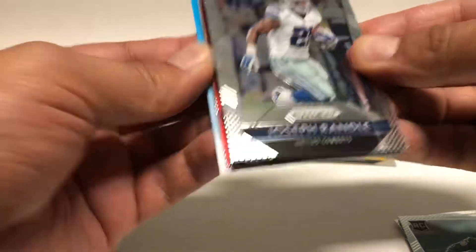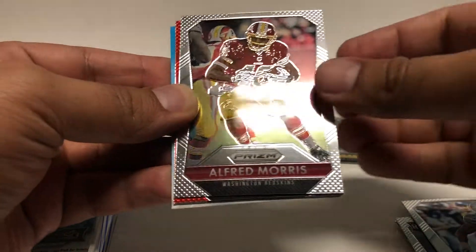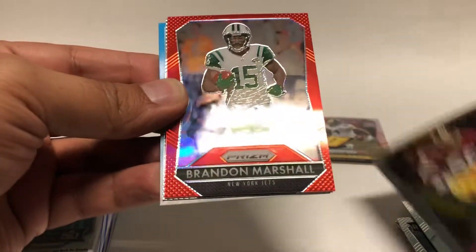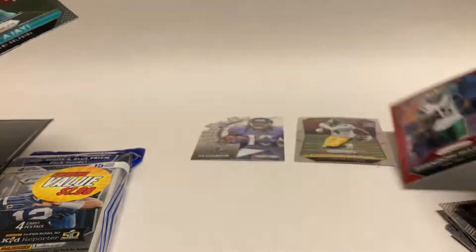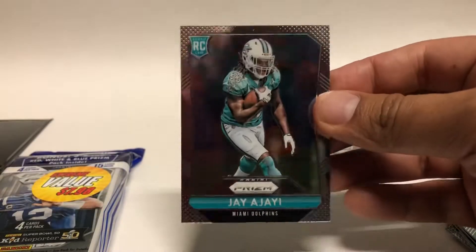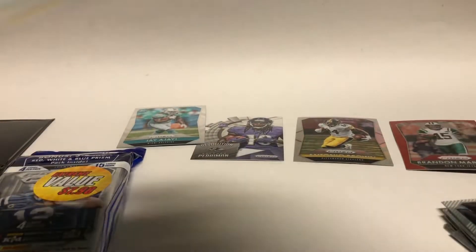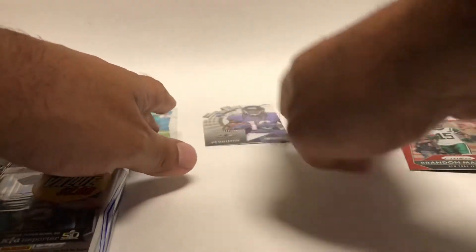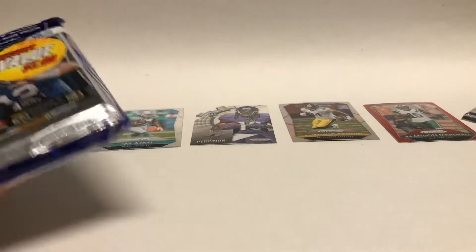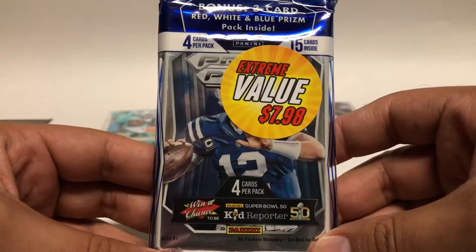All right, I see some red — hopefully that's something special. Joseph Randall. Alfred Morris. Brandon Marshall, red — not numbered, that's pretty sweet. And for my Eagles, Jay Ajay rookie. I will take that. So I guess that was a pretty good first pack. Let's go ahead and do the second one.